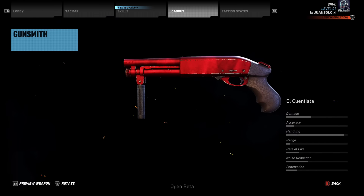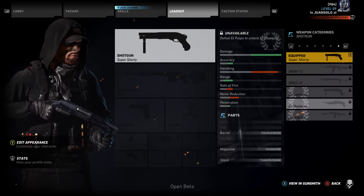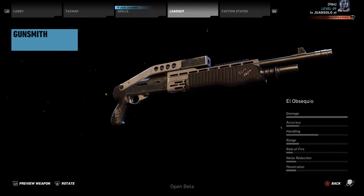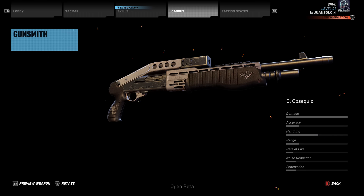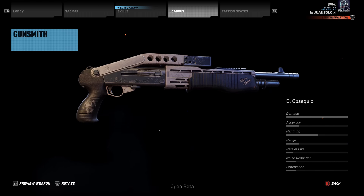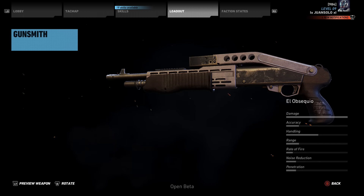Next we have — we'll just call it the Sequio, I'm terrible with these names guys, so please apologize — but this is pretty much the exact same as the SPAS-12, except the damage is actually a little bit higher, all the way up. You can see the little engraving and the pair of Papa on the front there, and it looks like there's a couple of etchings into the grip. It kind of has a black-on-gray theme to the whole weapon itself.